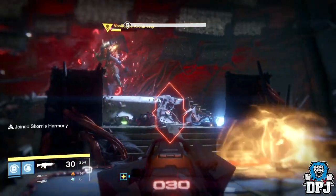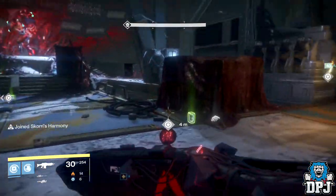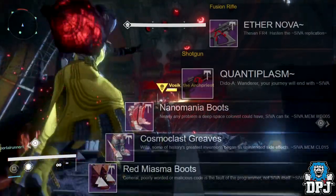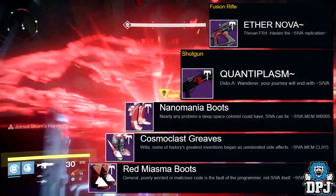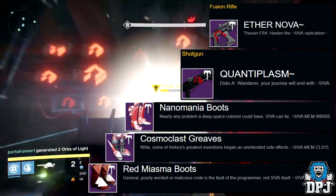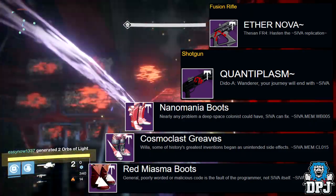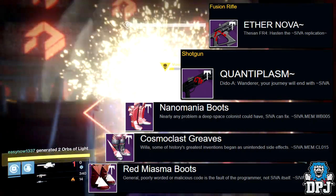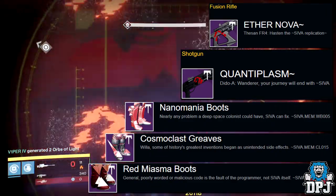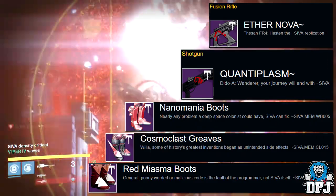From the second Vosik encounter, killing him can drop weapons: the raid shotgun, the Quantiplasm, and the Ethernova which is the fusion rifle. Armor-wise he drops the boots. From the cache chest which spawns in the room after you defeat him, you can only get the same loot Vosik drops — that's important to remember. Cache chests drop rewards only obtainable from the boss you just defeated; it's like a second chance at getting the loot you need.